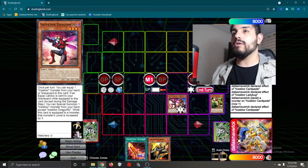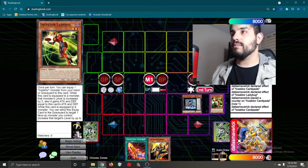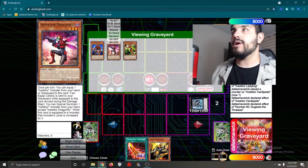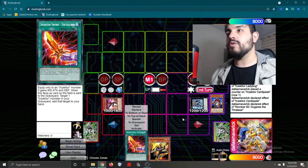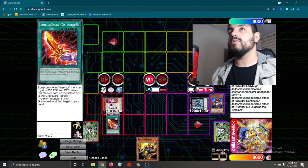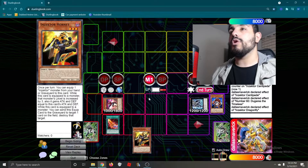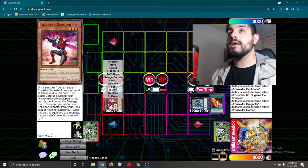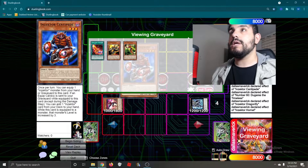Now this is going to activate and we're going to add our Hornet. We're going to overlay those two for our Dugares. Dugares' effect, we're going to detach two and special summon out Dragonfly. Now we're going to activate our Sect Calibur effect to equip our Hornet. Hornet's effect to send itself to the graveyard to pop a Sect Calibur.